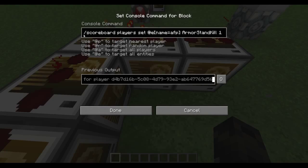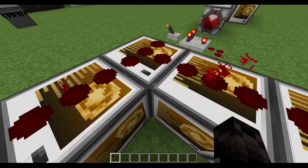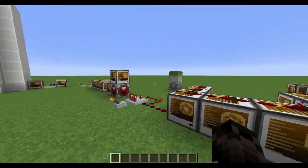We have scoreboard player set - the armor stand that you summon - to armor stand kill, which is an objective I made, to 1, if it's on the ground. Only if it's on the ground will it set armor stand kill to 1. Then we're killing all with a score of armor stand kill at minimum of 1, so when it lands on the ground, it will kill itself.